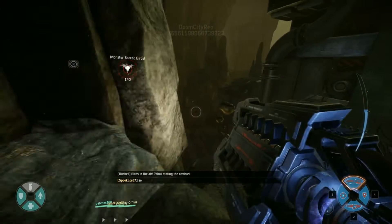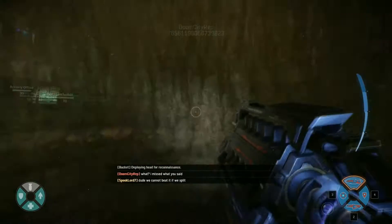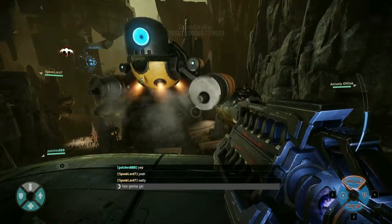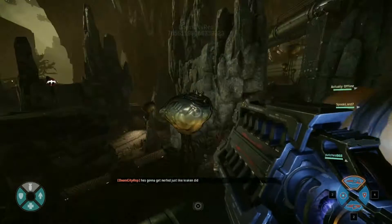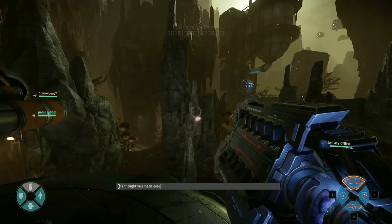I didn't know this method would really work until these guys fully explained it to me, and I just went with it as a decent assault, and they knew what they were doing as the other three roles. Doom City Rep is just sitting down at the relay, chilling out, just doing nothing, setting up mines where I think the monster's going to go.